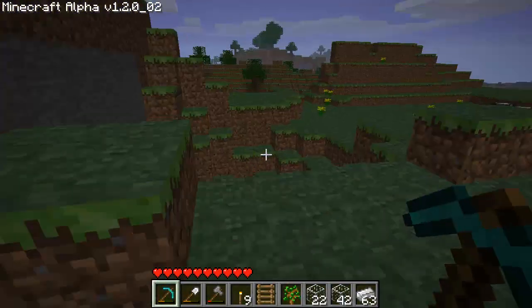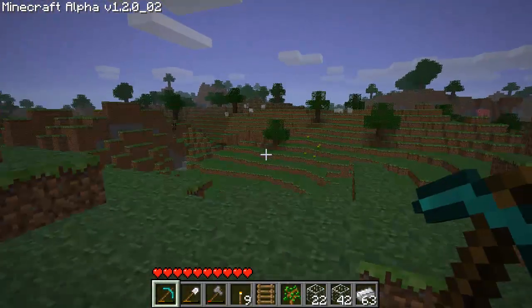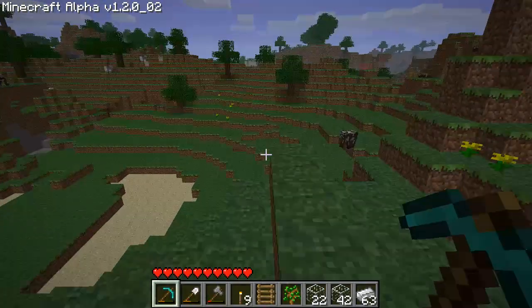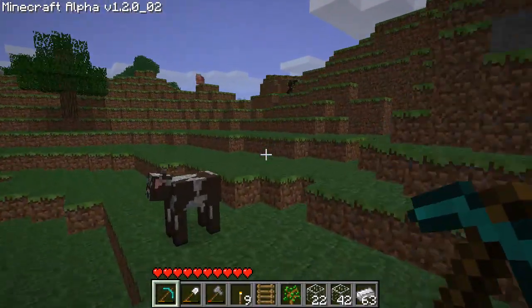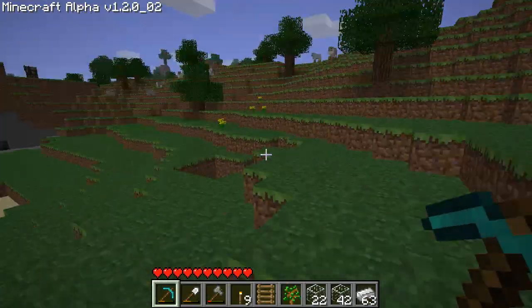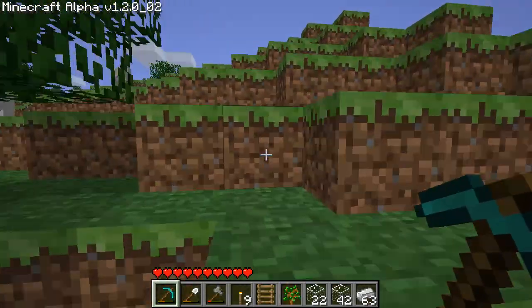I think we might be able to generate a biome if we walk this way. You know, it might just be a forest biome, but it's still looking pretty cool so far. I gotta say, I'm pretty happy with this update. Kind of upset that he didn't implement the lanterns, but he said he's working on it and going as fast as he can.